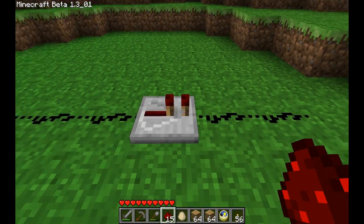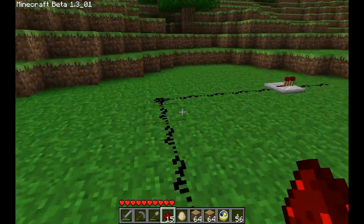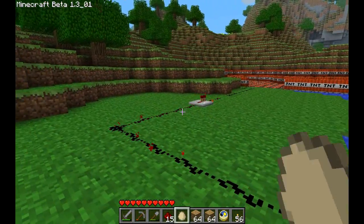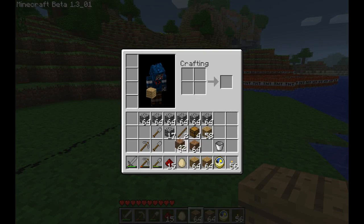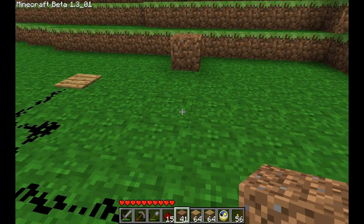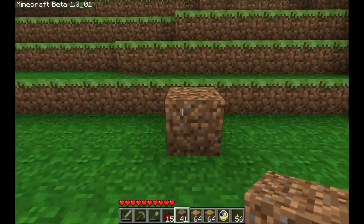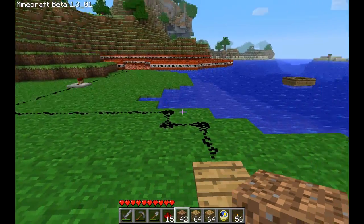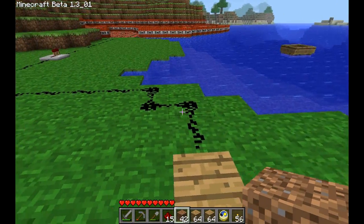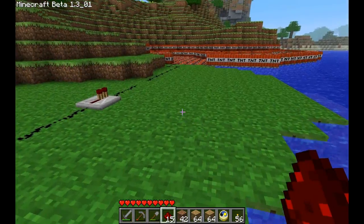So yeah, this is a new repeater — something added with version 1.3. I'll just show you what it does. I don't know a lot about it, but it replaces those old setups where people would have to make their own repeater by placing blocks and putting redstone torches on them and linking them, so that you could operate redstone beyond 50 squares.